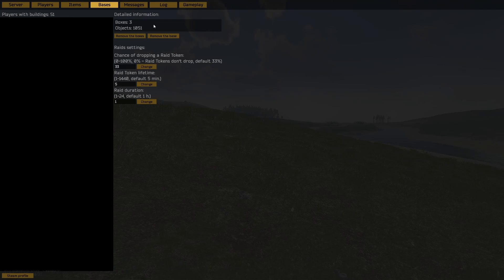We can see detailed information about a base. For example, the player marked right now has three boxes in his base and 1,051 objects. Objects counted include scaffolds, doors, walls, and boxes. We have raid settings — default is 33% and we're not changing that. Previously it was 10, now it's 33; the dev changed it and we didn't touch it. Raid token lifetime is 5 minutes and raid duration is 1 minute. Everything is on default.